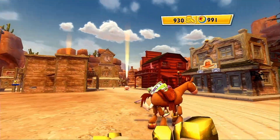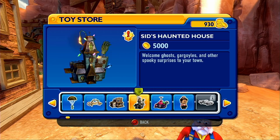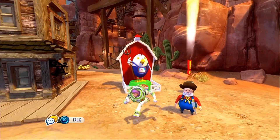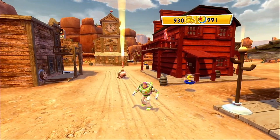Get out over here! Whatever that noise was. Sid's Haunted House — welcome ghosts, gargoyles, and other spooky surprises to your town, for 5,000 coins. Yeah, we're gonna have to save that for later. There's also the goo we saw earlier — green for big, pink for small. Buy this goo, have fun y'all, and that's for 2,500. So half as much. But could it be half the fun?